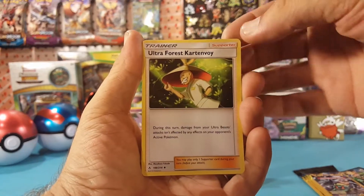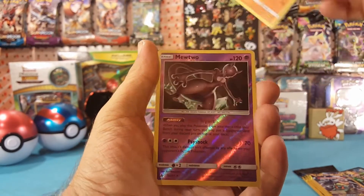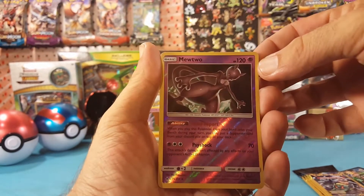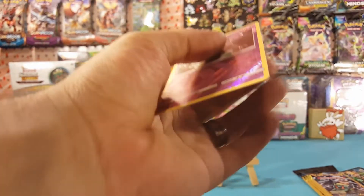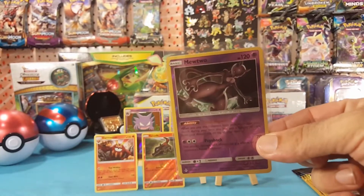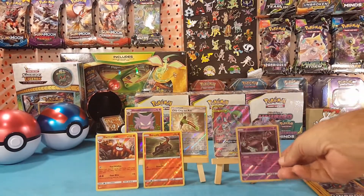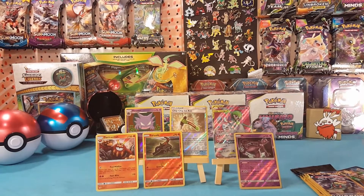Ultra Force Kartanavoy, Sandshrew, and a Reverse Mewtwo, which is a rare. The other version of this card is just a regular rare, so it is nice to get the Reverse with the holo for that card.